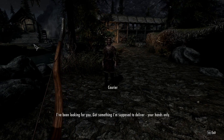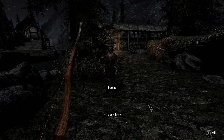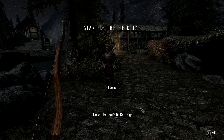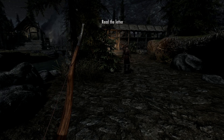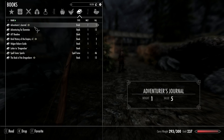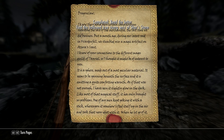Oh, I've been looking for you — I've got something I'm supposed to deliver, your hands only. Looks like that's it. The Field Lab. Let's read the letter. Letter to Dragon Claw — let's wait until this notification goes away, then I can read it.